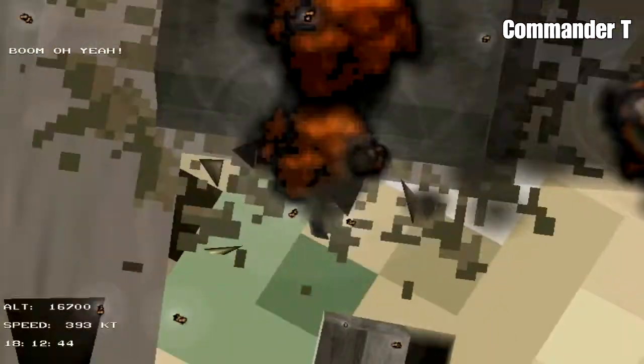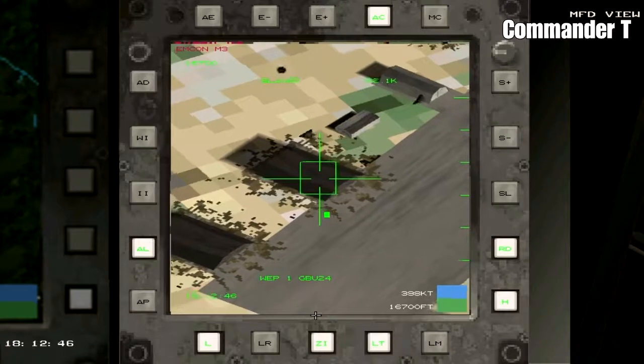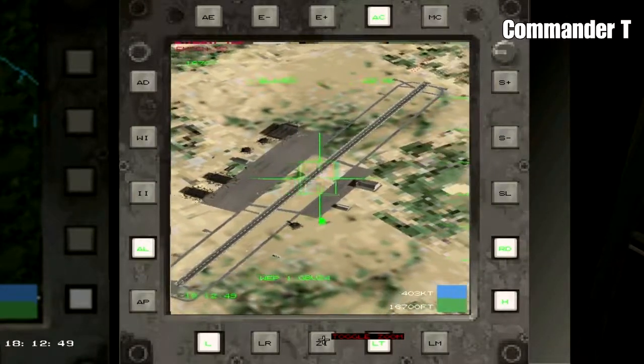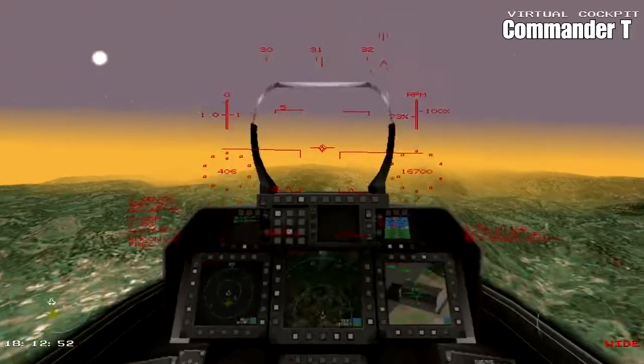And boom - that's another hangar gone. I need to make one more pass now. I'm going to zoom out and move the crosshairs over to this large hangar - that's the final hangar.